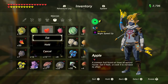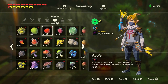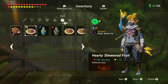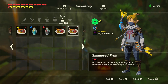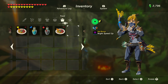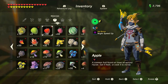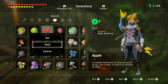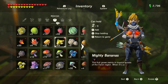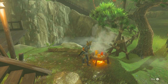You can consume food raw, but this is not advisable, since cooking food will double the amount of hearts it replenishes when consumed. Some foods will give additional status effects only after being cooked, so it's always worth cooking your food before consuming. To cook food, go into your inventory, select the ingredients you want to use, and select hold. You can hold up to five ingredients at a time, then simply press A while standing next to a cooking pot to cook your dish.